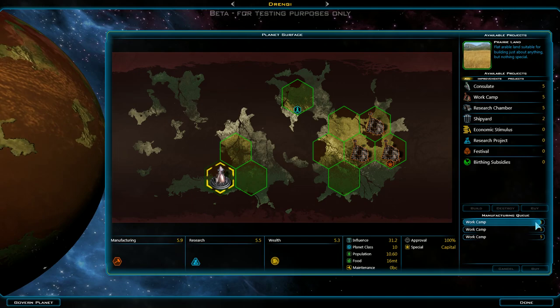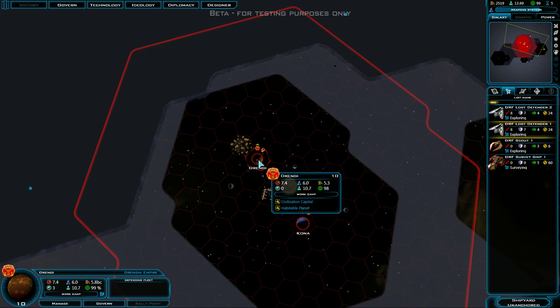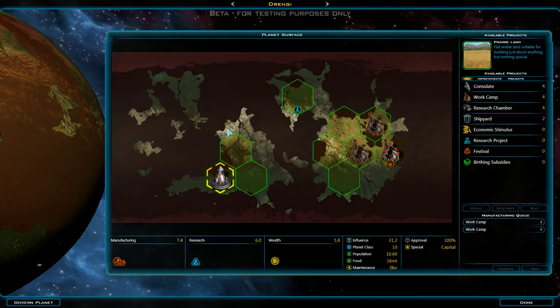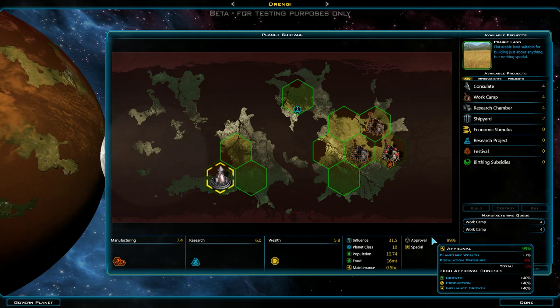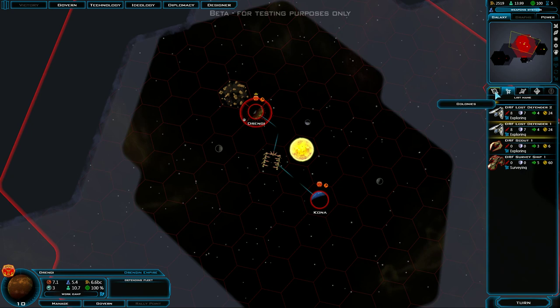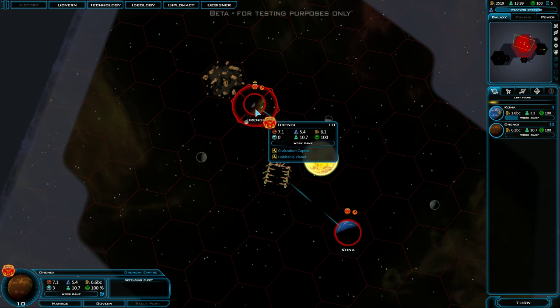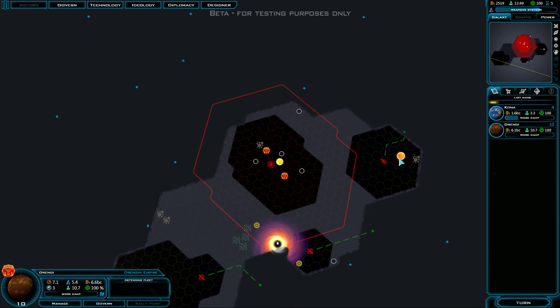Let's check out the production on our capital, Drengi. The shipyard is unanchored — we're going to anchor it, which means we don't want to move it anymore and it won't pop up. Now these are only going to take four turns to build instead of five. Our approval keeps slipping — we might want to change the governing even further. Building ships is hugely important, so we do need to start soon. But I like to boost overall production early in the game, and also unlock a technology or two so we can design new ships worth building. In the meantime, we're just exploring a bit.